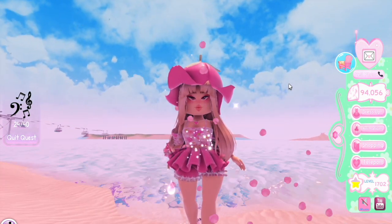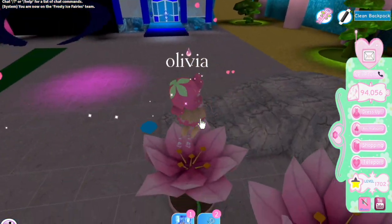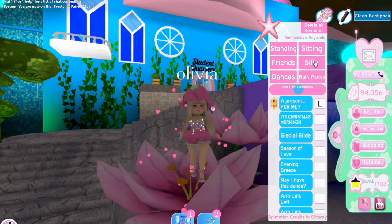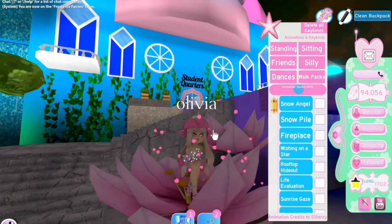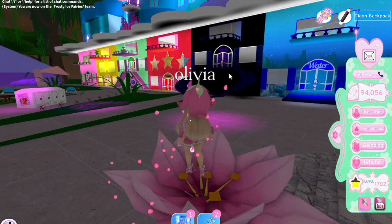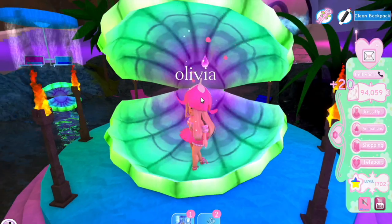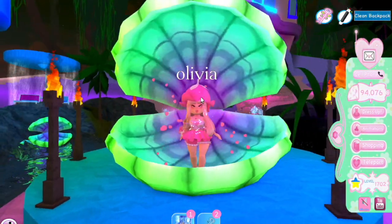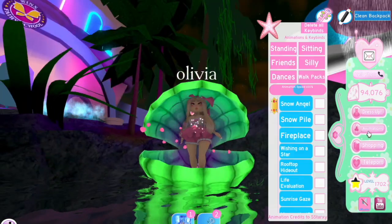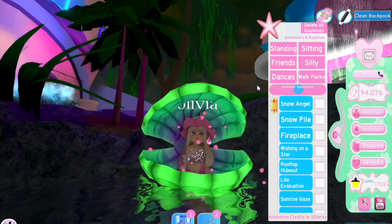I've gone to Enchantix, which is a pretty underrated realm but it has some really great photo spaces. I like going on these little flowers — if you're doing a fairy photo shoot you can sit on them and it looks so cute. The next place is over to the mermaid area. A lot of people take photos in the big shell, which is pretty much a classic, but I like to use the little shells around it. If you do a sitting animation on one of those smaller shells, I think it looks really cute and better for a photo than the big shell.